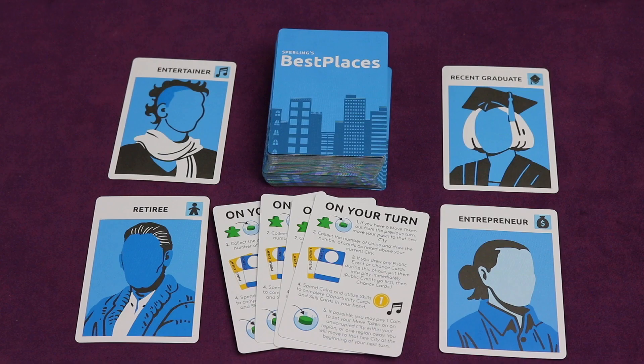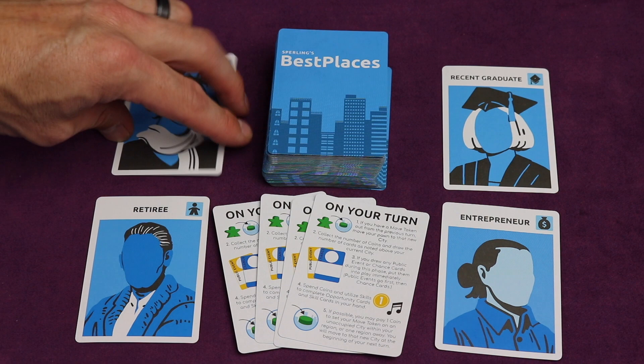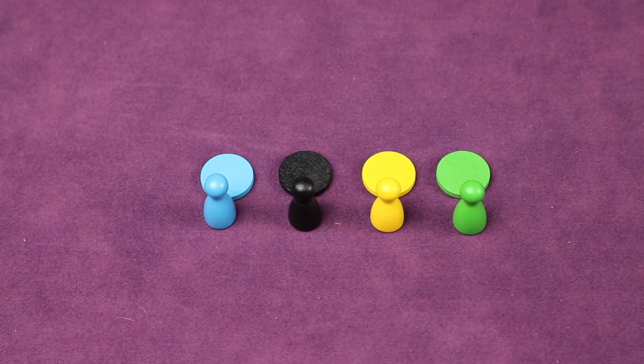To set up, first separate out the four character cards and the four player aid cards from the deck of cards. These cards are double-sided so they're easy to find. Separate them out and put them off to the side for now, then shuffle the big deck of cards. Place the game board in the middle of the table where everyone can reach it, and alongside that place all the coins, the two dice, and the shuffled deck of cards.